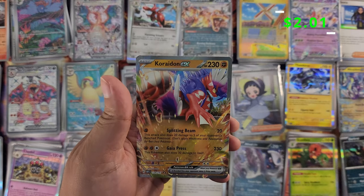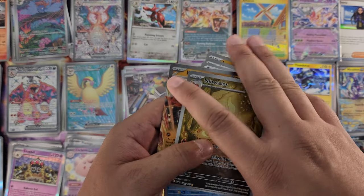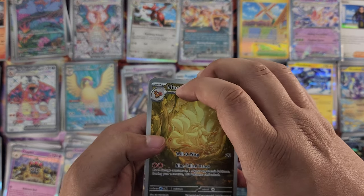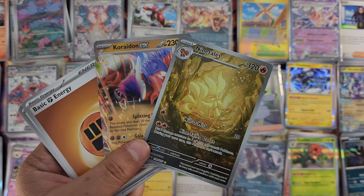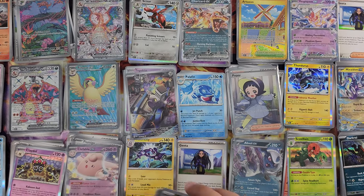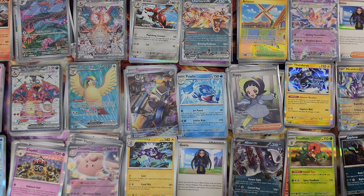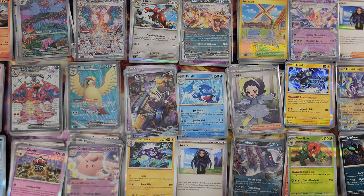What's behind that Ninetales? A Charizard EX! The last pack I usually open has a double whammy — most of the time it's like an EX or illustration or vice versa. Nice — I'm not mad! That's another illustration: Ninetales, to the collection — and an EX Charizard to the collection!